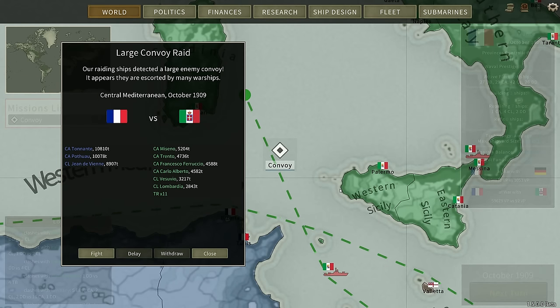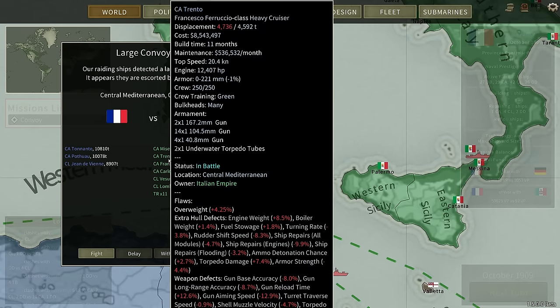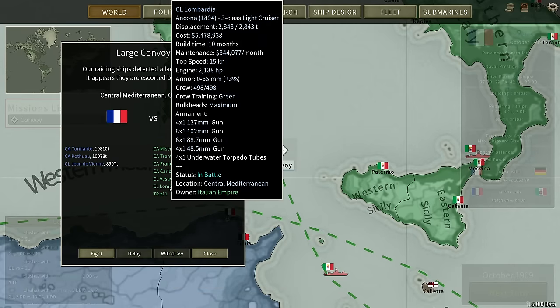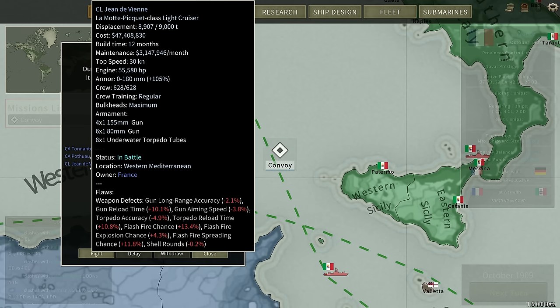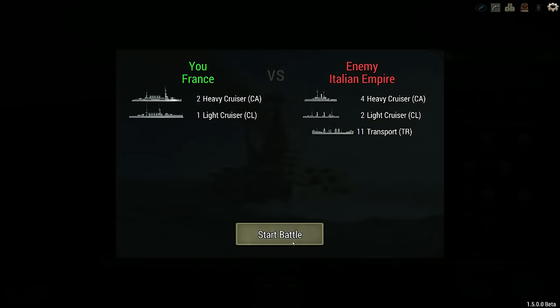This is a lot more serious. We have four heavy cruisers — Francesco Ferruccio class. Yes, we have four heavy cruisers: Jack Tonant, Pothau, and Jean de Vienne. The odds — well, they've got four of them, so we are outnumbered. But still.